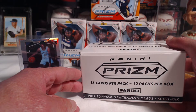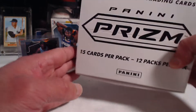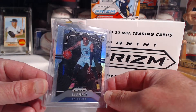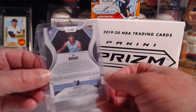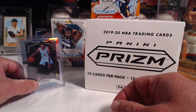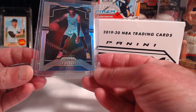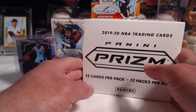These are the hanger packs. We've got 12 packs per box, 15 cards per pack, and I'm going to bust this open right now. I've got a good luck charm here — this is the Ja Morant Prism Silver Rookie Card. Very nice. That's not the one I pulled; I actually ended up buying one on eBay. This one's a little off-center, so I got it for a lot cheaper than I sold mine for.